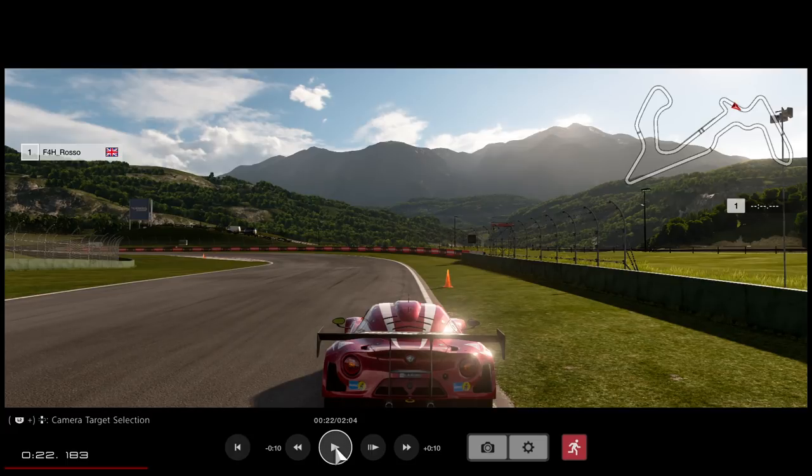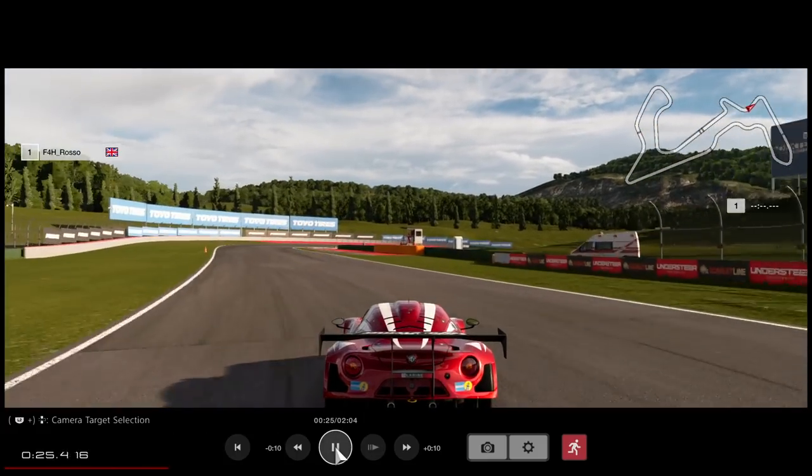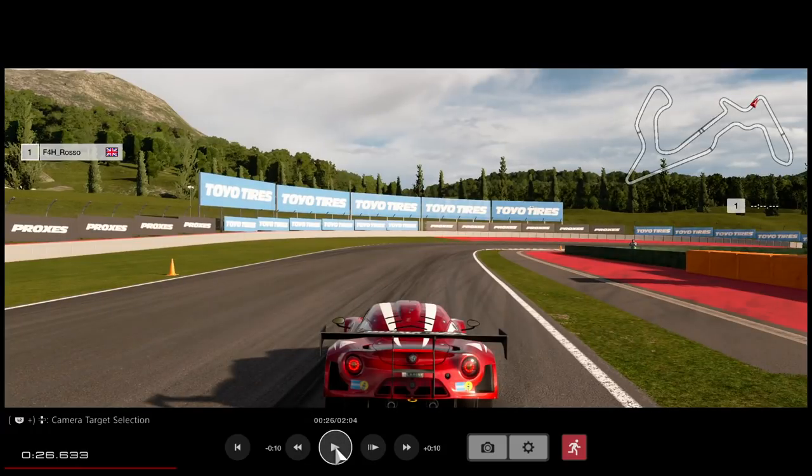Kind of a deceptive corner this, because you can take it flat quite easily — but you don't want to. If you take this left-hander flat, it puts you in a really horrible position for the right-hander afterwards, which creeps up on you so quickly. So we just take a little bit of a lift about mid-corner. We don't want to be any further over to the right here — even this is kind of a sub-optimal line. The car doesn't want quick changes of direction; it unsettles the car, shifts the weight balance, makes it more unpredictable. That little confidence lift through the left-hander really sets you up nicely for the right.